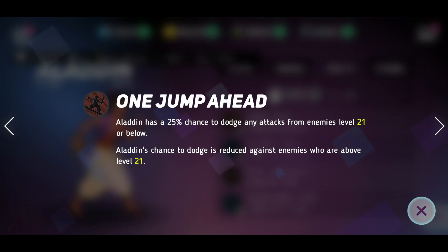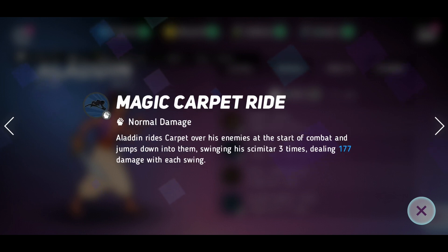One Jump Ahead gives Aladdin a 25% chance to dodge any attack from an enemy, all the time — so every time he gets attacked there's a 25% chance he takes no damage. That's crazy because alongside the seven-second counter move, you're looking at dodges constantly. Currently it works against enemies level 21 or below, but the more you upgrade the skill the better it gets — so at level 85, you'd dodge people at level 85. This is why I say he's a bit of a recycled character, though he could still be very good.